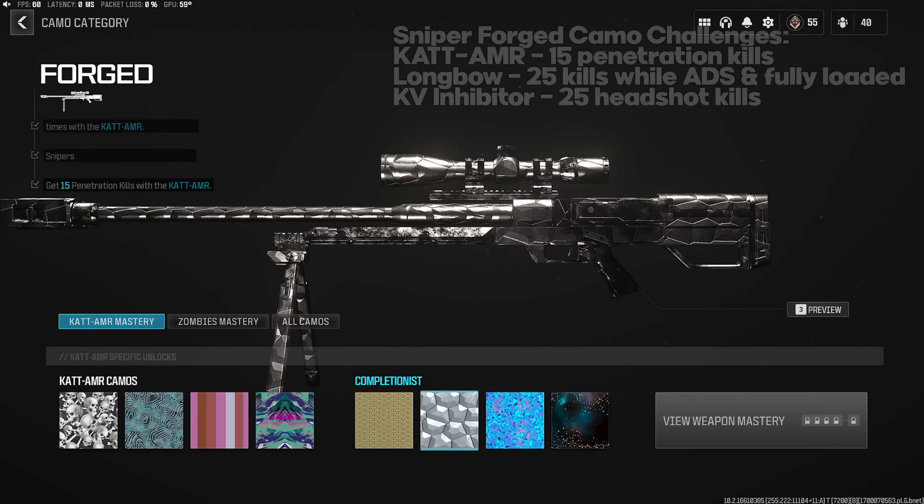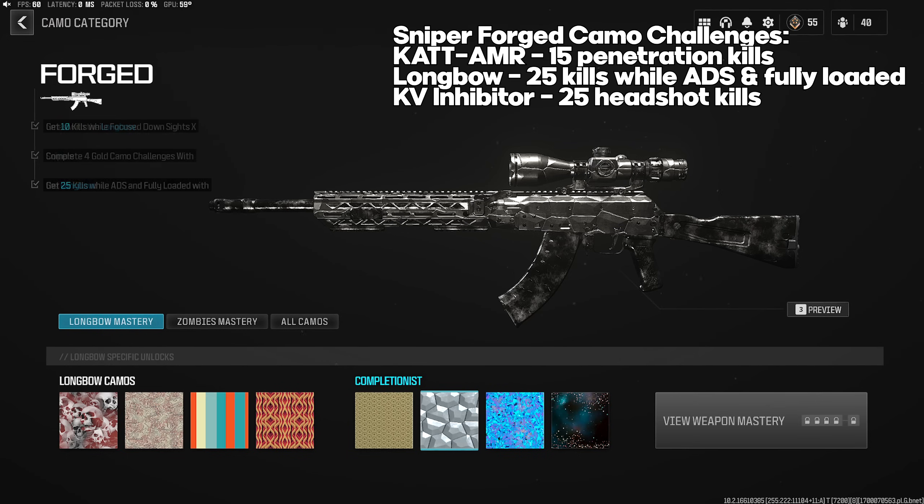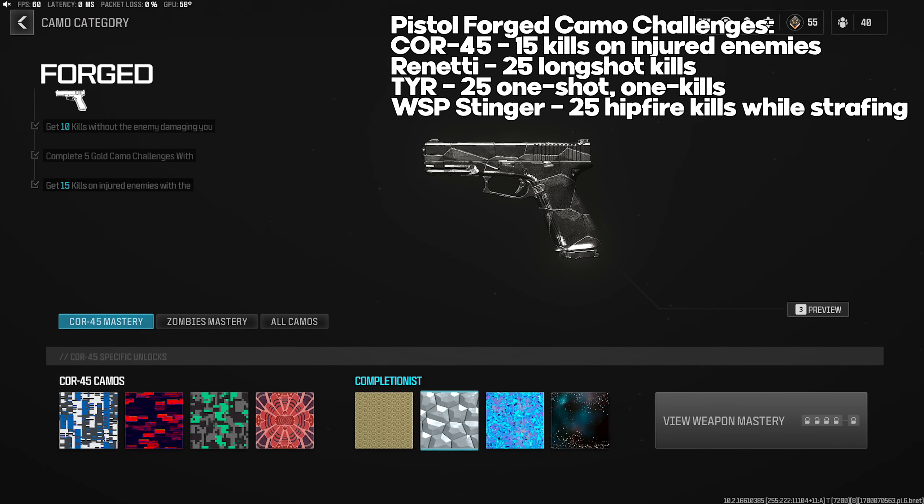Sniper Rifle Forged challenges: KATT AMR — 15 penetration kills; best on High Rise, Scrapyard B flag, and Terminal between the windows. Longbow — 25 kills while ADS and fully loaded, so just make sure you're fully reloaded before each kill. KV Inhibitor — 25 headshot kills. Now into Secondaries: Cor-45 Forged — 15 kills on injured enemies; play core objective modes like Hardpoint where players are already taking damage.